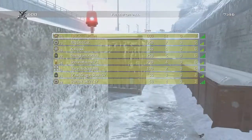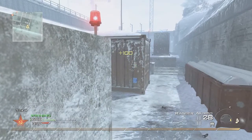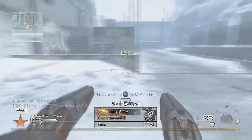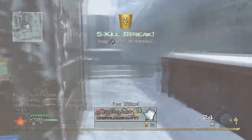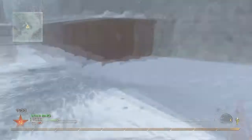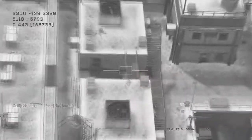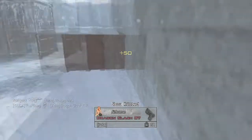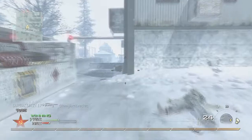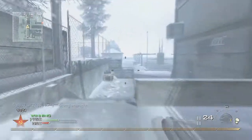These guns are pretty much always a one-shot kill up close. With Akimbo it only takes about ten kills to unlock the Akimbo attachment. The FMJ attachment is kind of pointless. You can use single Rangers if you want, but Akimbo is pretty much the way to go — that's pretty obvious.